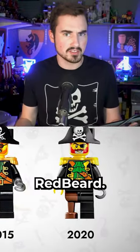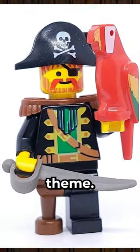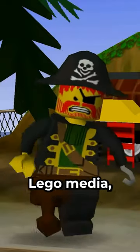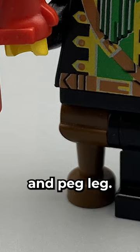Who is Captain Roger Redbeard? He was the first pirate captain we ever met in the 1989 LEGO Pirate Theme. Not only was he in a bunch of LEGO media, including LEGO Racers, he was the first figure to have a hook and peg leg.